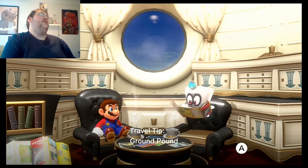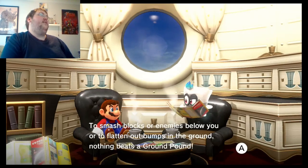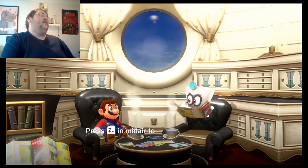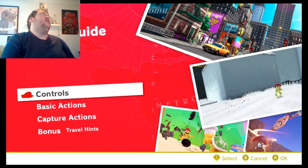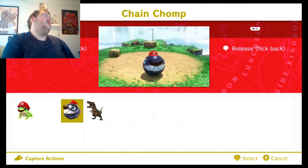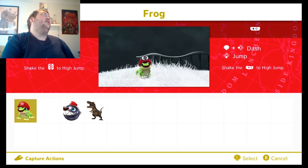Seeing as how we've got some time to kill, let's review some useful skills. Travel tip: ground pound. Smash blocks or enemies below you, or flatten out bumps in the ground — nothing beats a ground pound. Yeah, I know how to do it. If you need more review, you might want to look at the action guide. So these are actions I can do while capturing things.